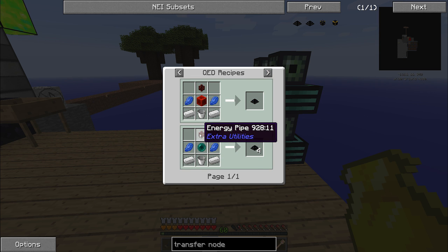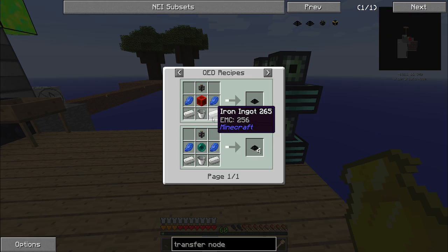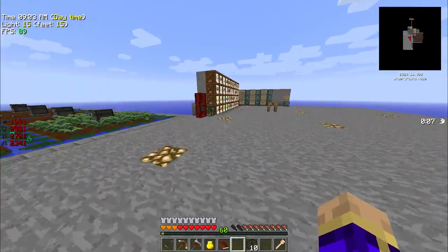You need just any pipe up top. We're not going to use up the sorting pipe. Lapis, one ender pearl, a couple of stone, and the bucket. Did I do that wrong? Oh, it's iron — which I don't actually have any of on hand, but that's fine. We can fix that real fast.